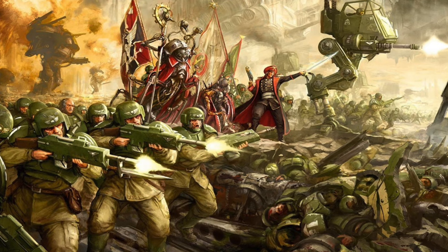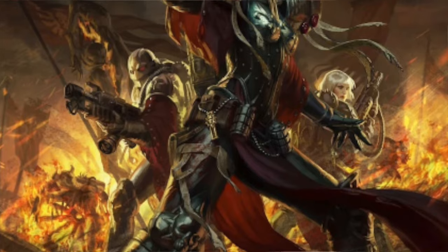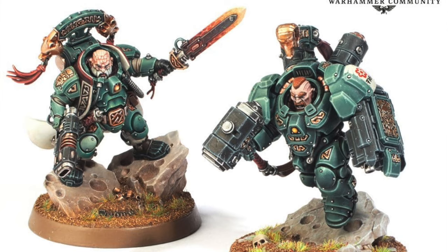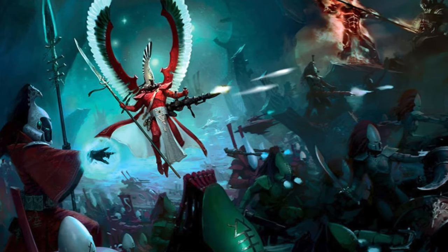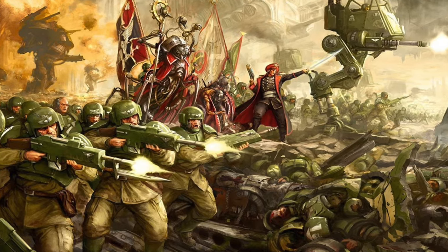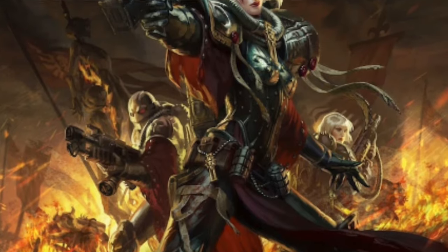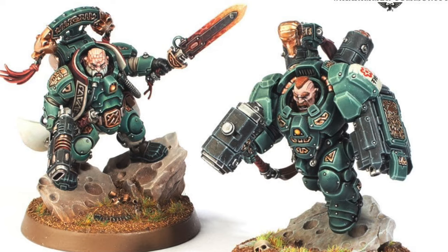Also, if the wounds characteristic of the character you're targeting is greater than 4, you need a realistic shot at killing them. If they're like 6 wounds, you'd have to have everything get through and then have them fail everything — the likelihood of that is just not happening. 4 wounds is a nice sweet spot where you're more likely to knock out the enemy character.